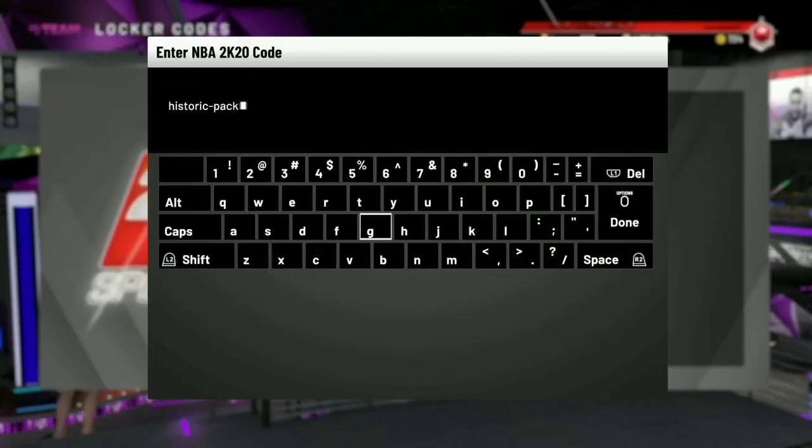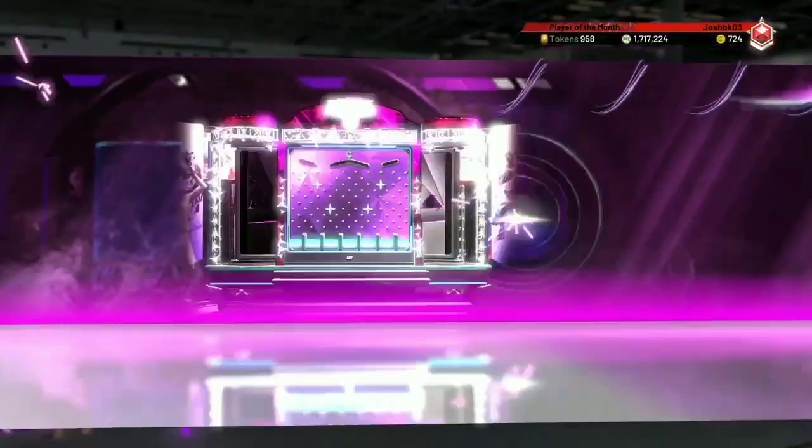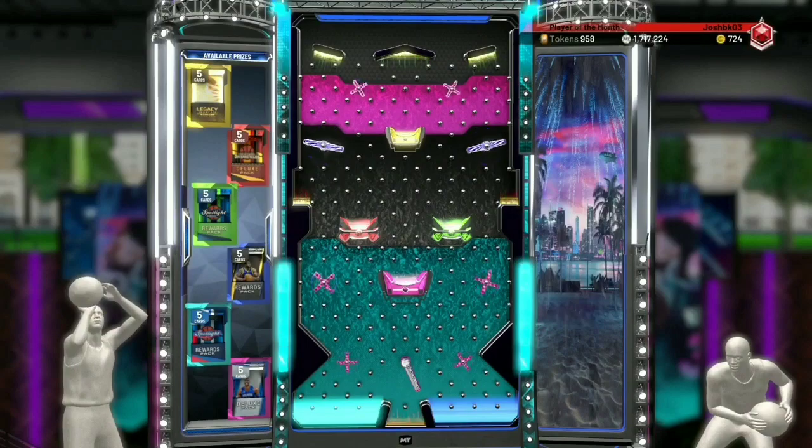This next locker code has a bunch of prizes — old spotlight packs from the past and a legacy super pack. The best prize over here is that super pack, hopefully we get it.